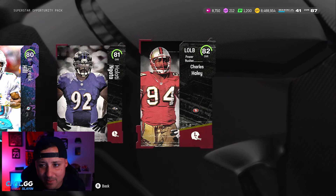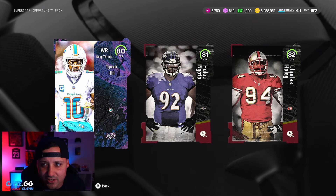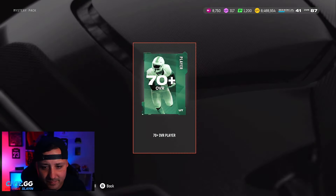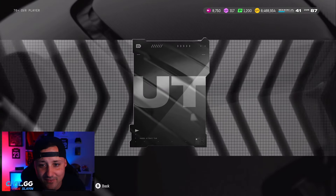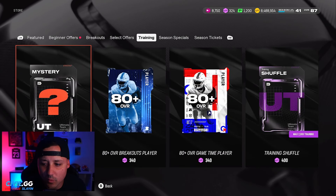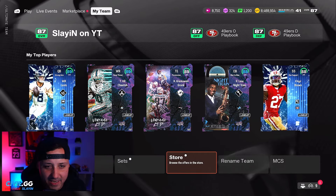I've been keeping the 82s, 81s, and 80s — the 83s I'll just quick sell. We'll do a mystery pack before we get into the other packs, just to see if we can get lucky. Probably not. We get a 70-plus — that's not what I wanted to see. 74. I'm one mystery pack off, so we'll come back to that.